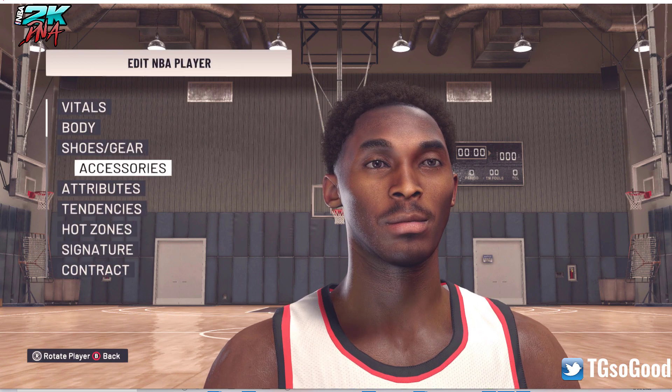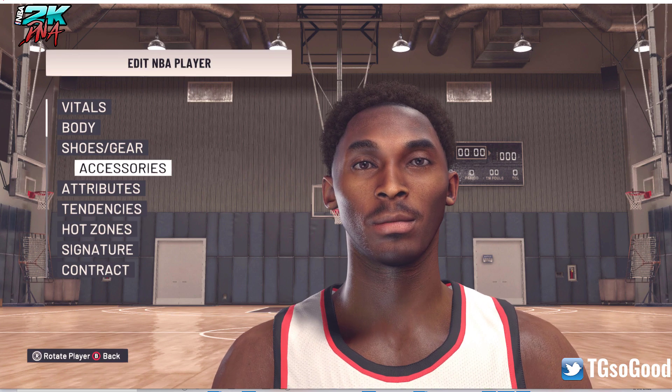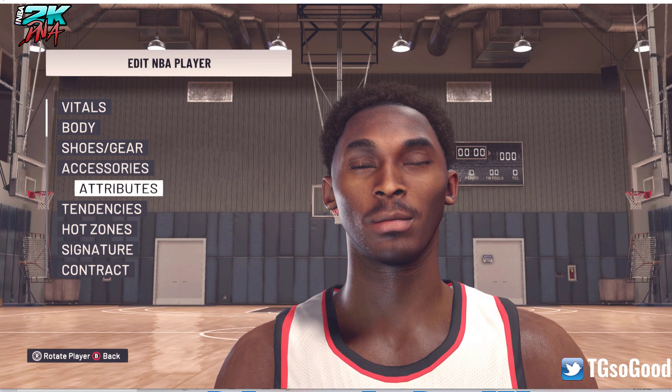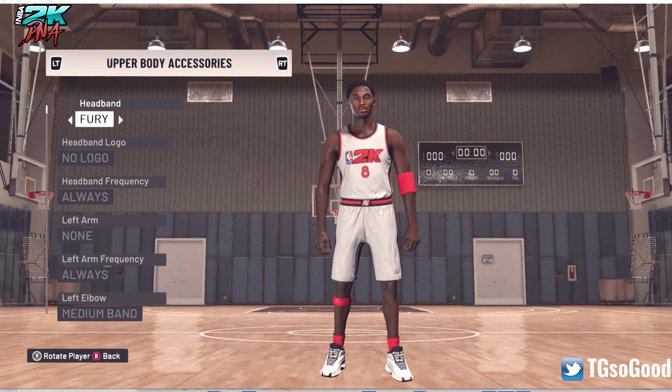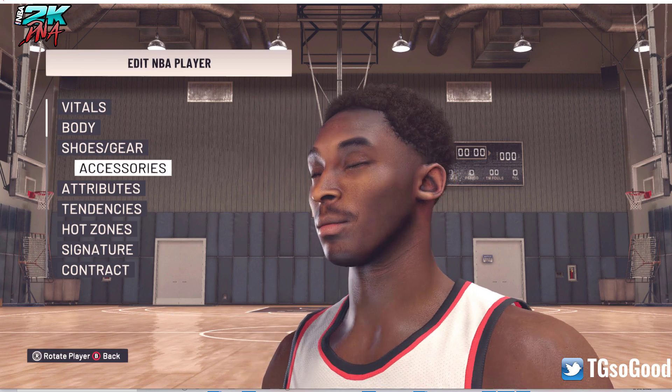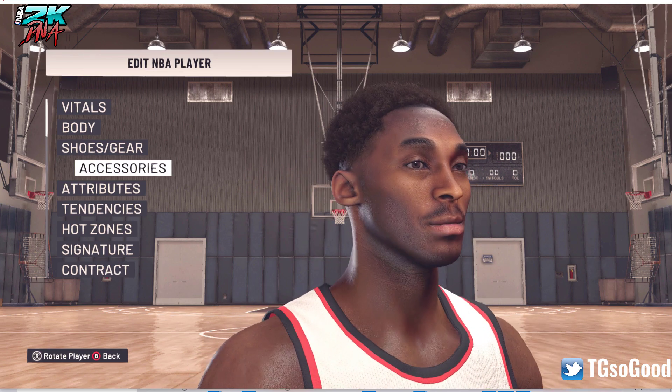Go back to 19 and then we're going to go over to accessories — put the fury on — and we have the beginning stages of his mini afro. This one is at age 19. The afro on the 20-year-old Kobe is bigger. I had to put the fury headband accessory in order to get that, but if I put it on headband he just wears a headband.